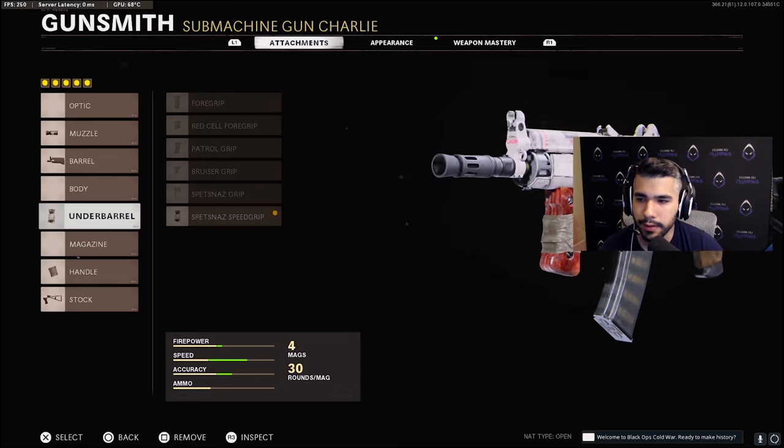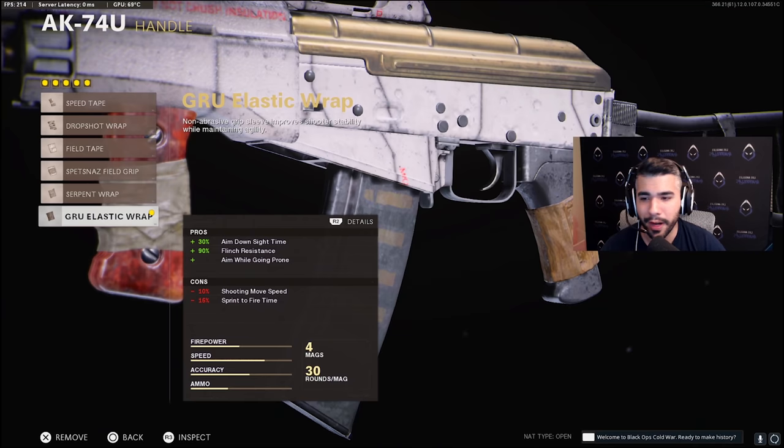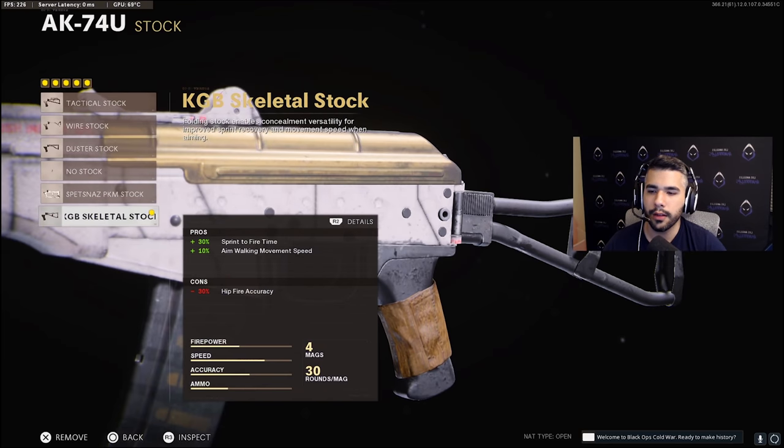For the handle, we've got the elastic wrap — this is a must on every weapon. You get 30% aim down sight time, 90% flinch resistance. You'll really notice the flinch resistance in close range, and at medium to long range you can feel it easily. Then there's aim while going prone, basically allowing you to drop shot. You can kind of abuse that mechanic, and it's definitely nice to have.